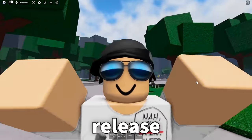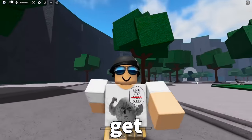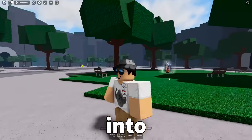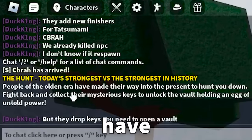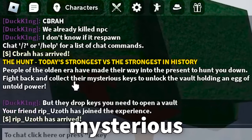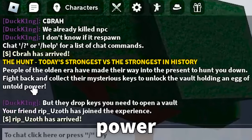The strongest battlegrounds just released the egg hunt update and today I'm gonna be showing you how to get the strongest egg. So without further ado, let's get right into this. Basically when you join the game and you look in chat, you'll see this: 'People of the golden era have made their way into the present to hunt you down. Fight back and collect their mysterious keys to unlock the vault holding an egg of untold power.'